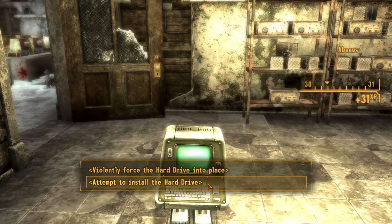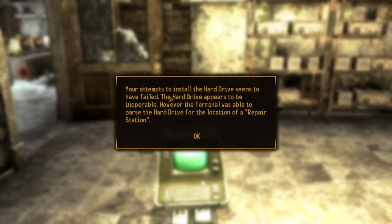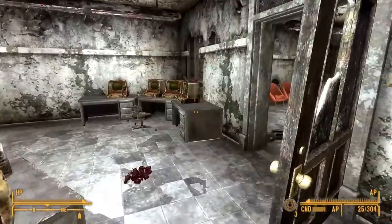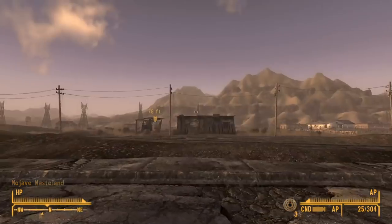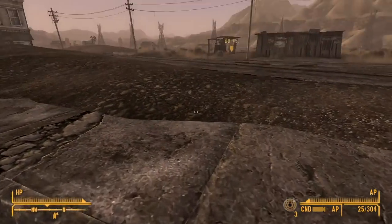Attempt to install a hard drive. Your attempts to install the hard drive seem to have failed. The hard drive appears to be inoperable. However, the terminal was able to parse the hard drive for the location of a repair station — a quote-unquote repair station.